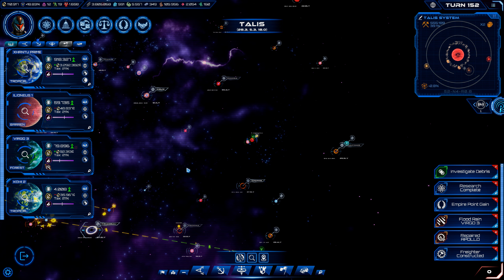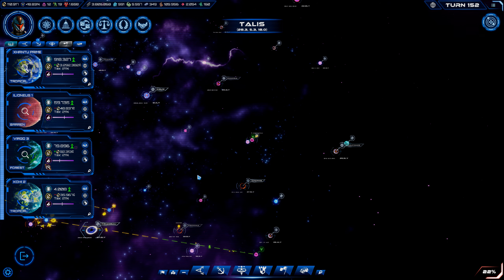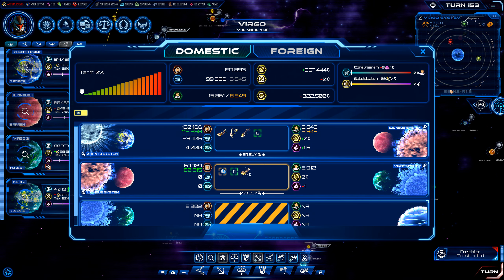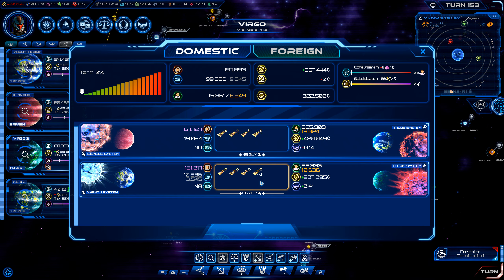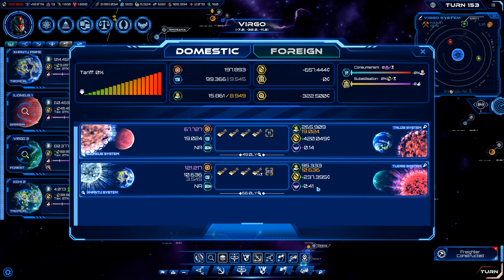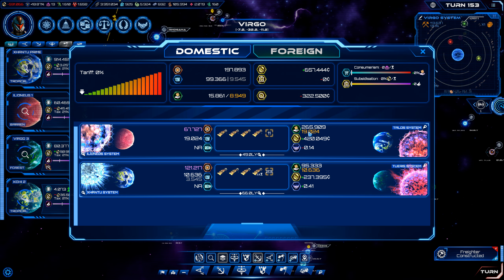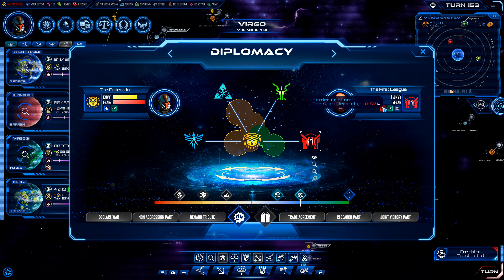Let's go ahead and advance. I'm going to need to put a few freighters here just to kind of get rid of that, even though it's not getting as nearly as much money as some of these are. Unfortunately our diplomatic relations are going down a little bit because we aren't providing as much trade goods as they'd like.